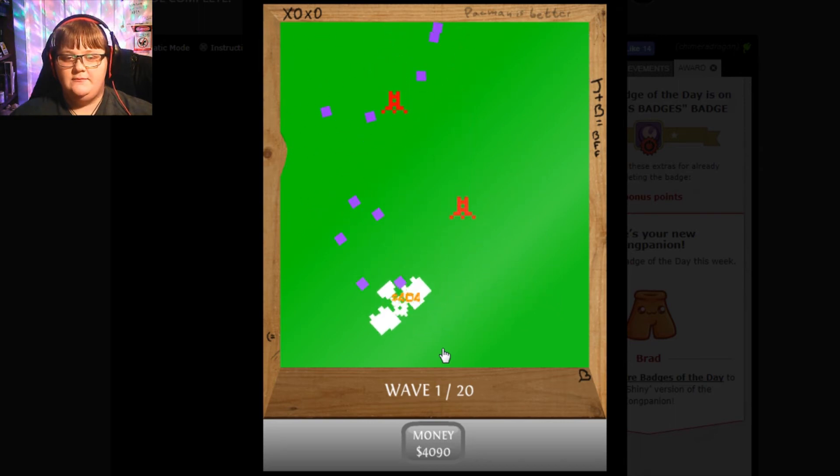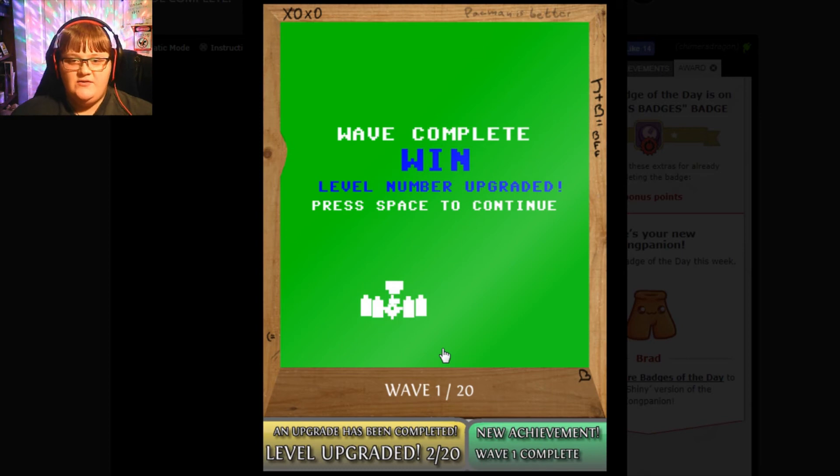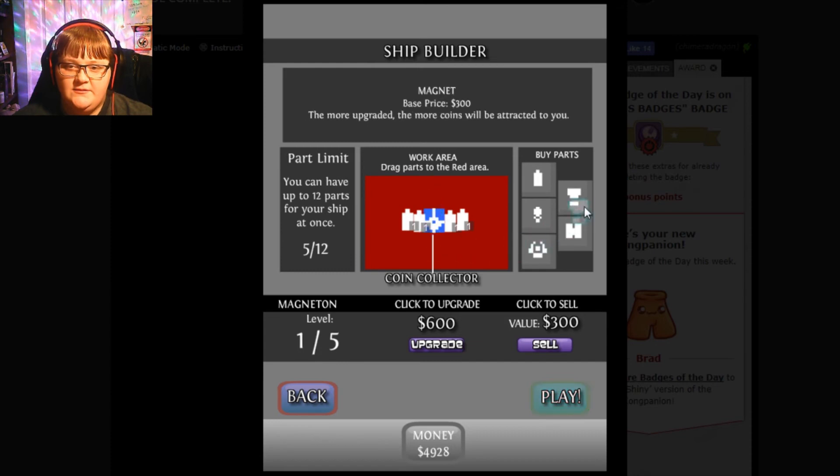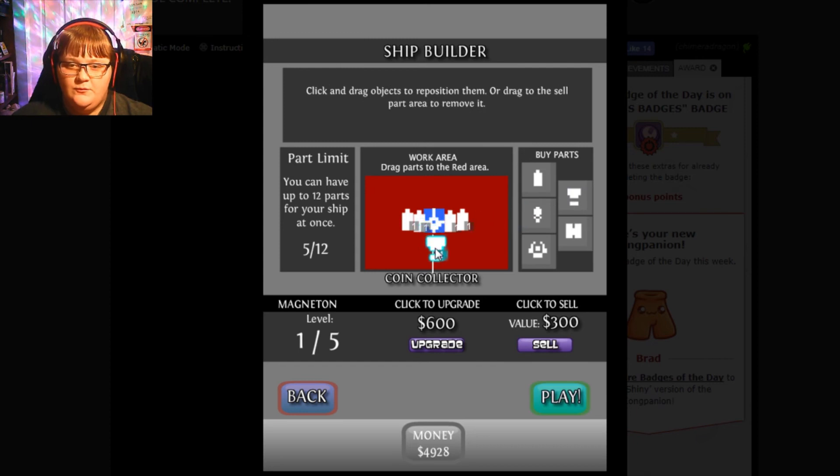Come on. Win! Level number upgraded. Press space to continue. I don't get it. Okay, then we'll just... ooh. Put it right there. I don't know.